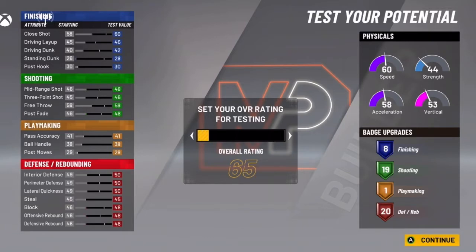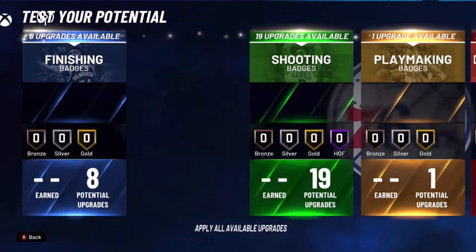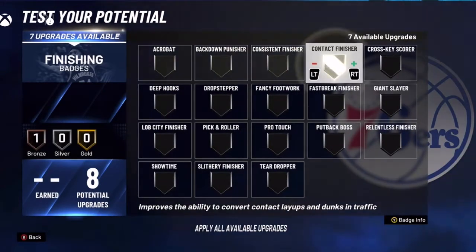One more thing before I go — let me show y'all how I set up the badges. This is a really specific setup that just works perfectly. Going straight to 99 overall — you get plus four to all attributes when you hit 99 overall. For finishing, I run contact finisher, showtime on gold, and lob city finisher on silver.